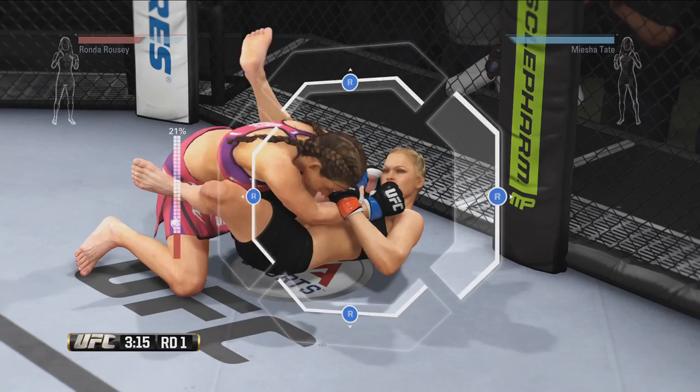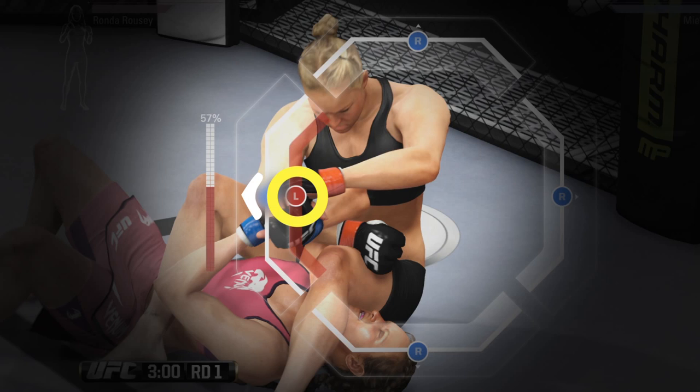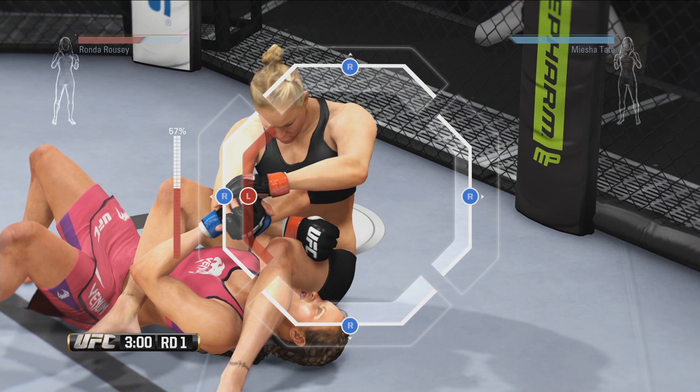She's got that armbar locked up! Ronda, on offense, is also watching for a red left stick icon to appear. When it does, she must flick the left stick in the correct direction to advance the submission. Flicking too late or in the wrong direction will make it easier for Misha to escape. A fighter's submission ratings and their stamina during the fight will affect how quickly and easily they will be able to lock in or escape a submission attempt.